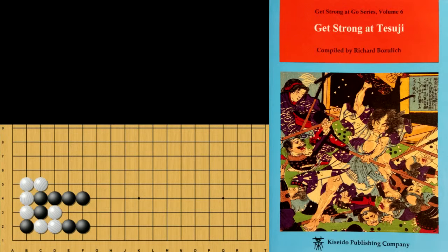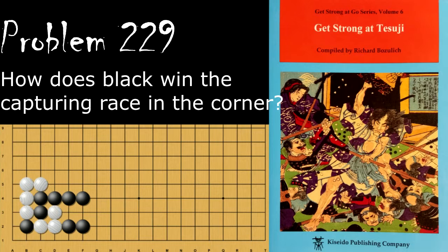Either way, Black is connected. Problem number 229. Where does Black need to play in order to win the capturing race in the corner here?